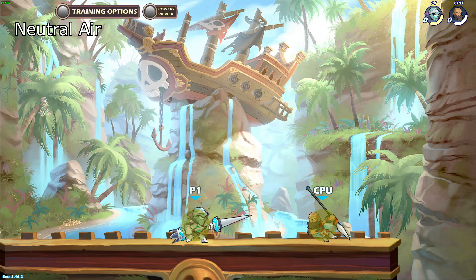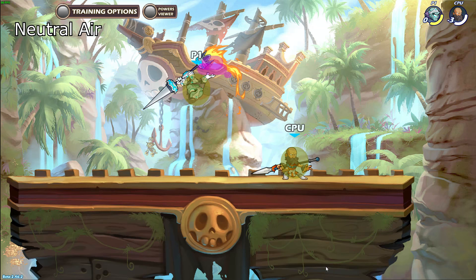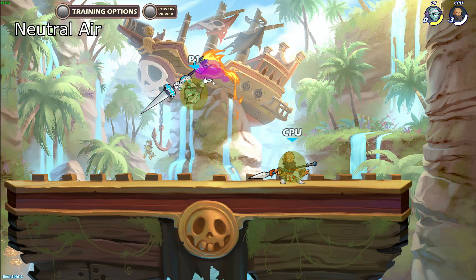This doesn't work too well against long range weapons like guns, spear and bow though, because they try to get higher than neutral air can reach since they have longer range. Even though the neutral air hitboxes extend all the way to the back, you mostly want to aim for the front hitboxes because they come out first and are therefore the hardest to react to.